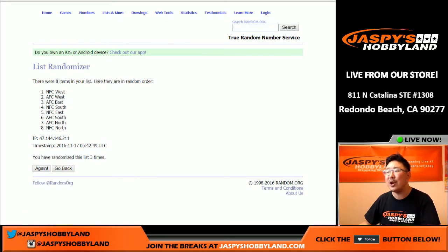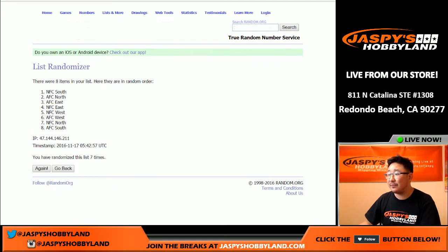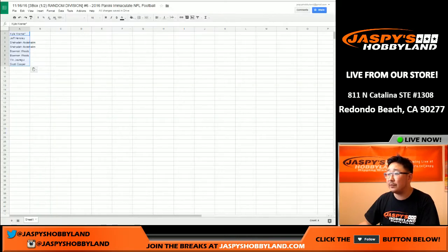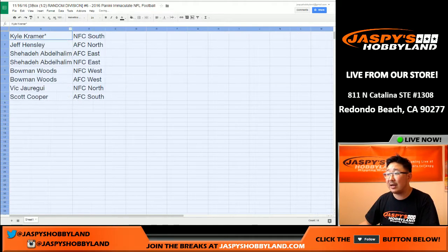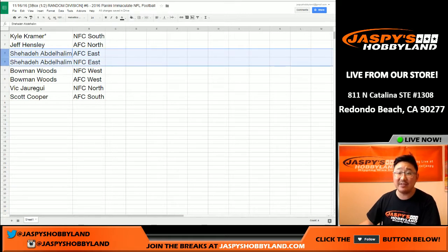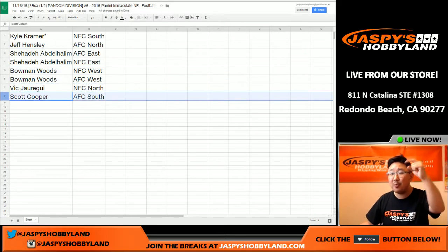Every division is pretty solid. I know everybody wants the NFC East, but every division is pretty solid. NFC South on top, AFC South on the bottom. Here's how it shakes out: Kyle with the NFC South, Jeff with the AFC North, Shahadi with the AFC East and the NFC East — both Easts. Bowman with both Wests, NFC West and the AFC West. Vic with the NFC North. Coop, AFC South.